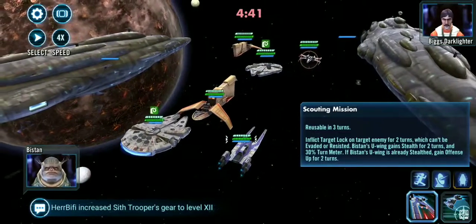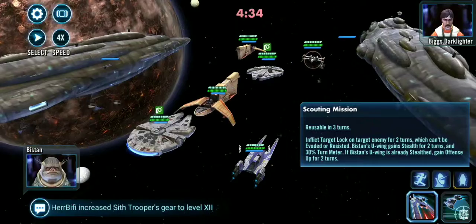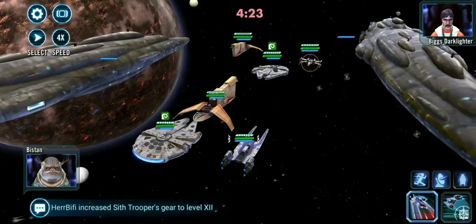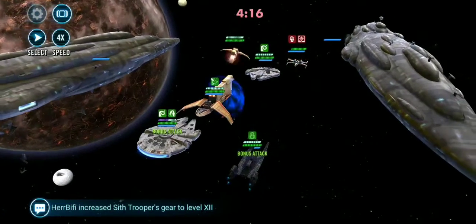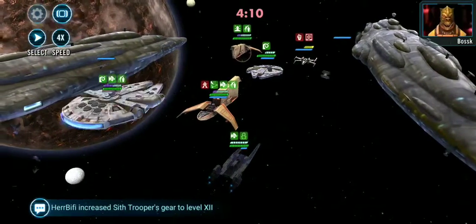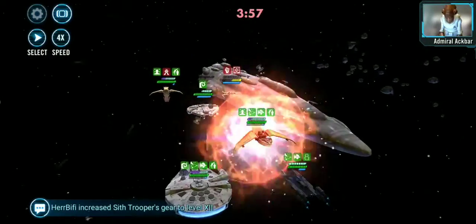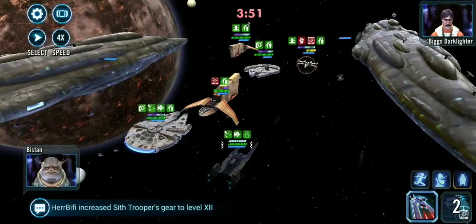This ability feeds Turn Meter to someone. So if he feeds it to my Houndstooth and I get Taunt up, great. If he feeds it to Falcon, then I'll attack their Biggs and then their Houndstooth will go. I just need to hit someone on their team before my capital ship goes — I need their Houndstooth to go first. That did everything: gave full Turn Meter to my whole team and it drew out his Breach, which I can cleanse now very easily. I could have used my Special or Basic to cleanse it, but I want Taunt. Stealth will wear off eventually for Bistan.